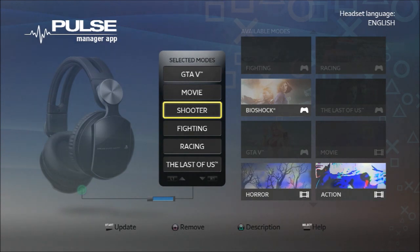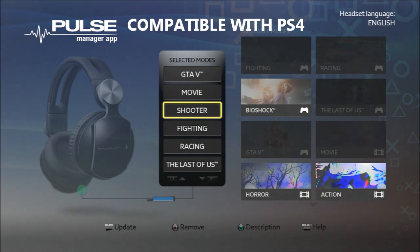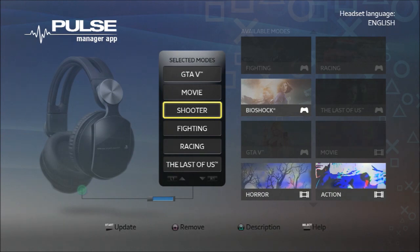So there it is — the Pulse Manager app, available in the PS Store for free, and completely compatible with the PS4. If you haven't got these headsets, I'd advise you to check them out. If you're not a Turtle Beach fan and you want to get into the headset thing and immerse yourself in gameplay, check these out. My only hope is that the share function will capture audio from the mic, chat, and gameplay. Anyway, it's all about the Pulse Manager app — invest, check it out, see how it moves you. Until next time, I'm out of here. Catch you guys later, happy gaming, peace.